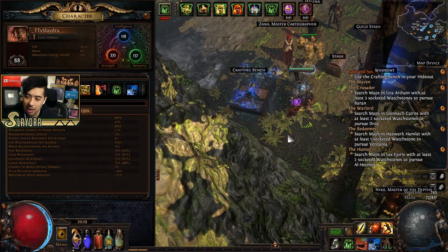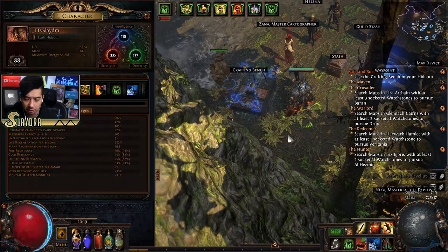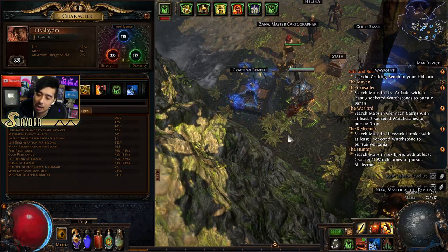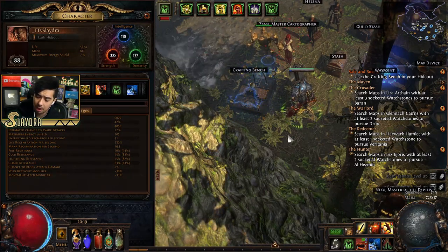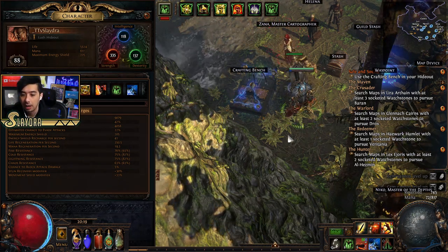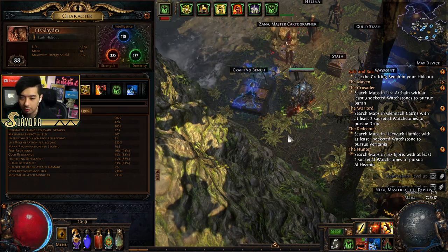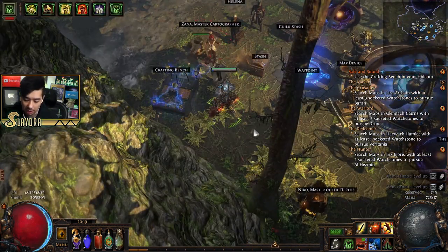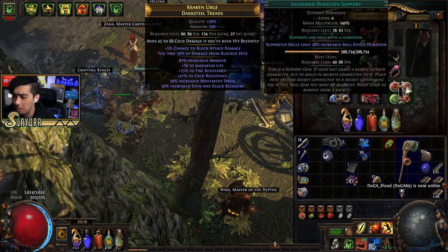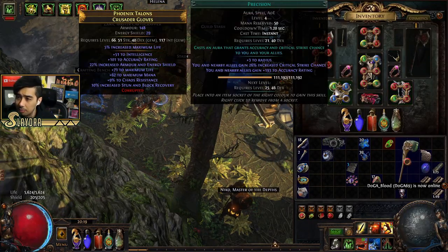Make sure your chaos resistance is okay — I should get mine up a little more, but with my flask I have enough most of the time. The ideal goal is to have most of your resistances maxed out with some extra, in case you're running maps with negative modifiers. Watch out for monster modifiers that deal extra damage of a certain type, and ally weakness — sometimes you just get one-shotted. It really comes down to increasing your life.